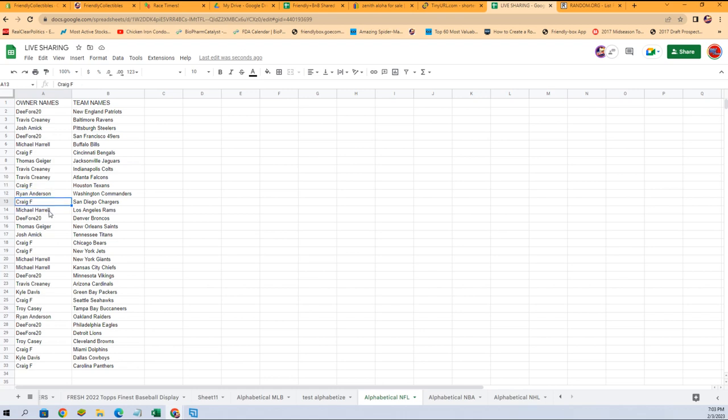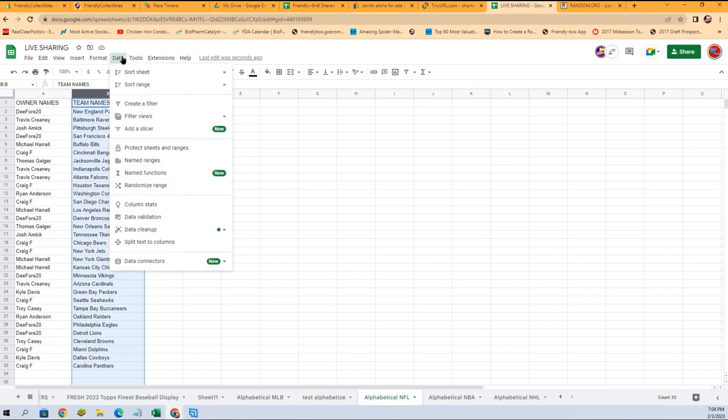Craig Chargers, Mike Rams, D Broncos, Thomas Saints, Josh Titans, Craig you got the Bears and the Jets, Mike Giants, Chiefs, D with the Vikings, Travis Cardinals, Kyle Packers, Craig Seahawks, Troy Bucks, Ryan Raiders, D you got the Eagles, Lions, Troy with the Browns.